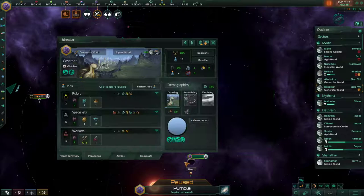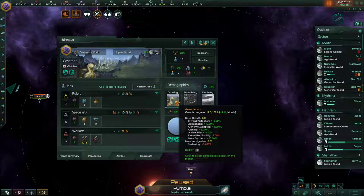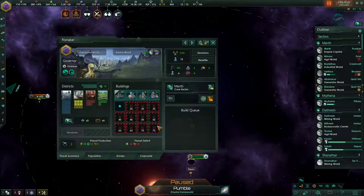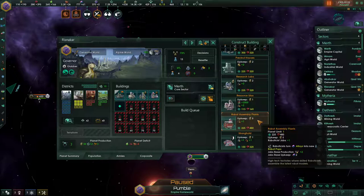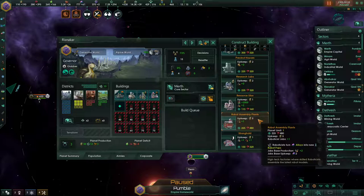Base production of a robot assembly plant is two population growth. For context, base growth of bio pops is three, so an assembly plant gets you a robot pop every 50 months versus a bio pop every 33 months. Hive minds and machine intelligences have their own versions — the hive mind has a spawning pool similar to the gene clinic, while machine intelligence has replicator jobs in their capital building plus a dedicated building per planet, both operating the same way as roboticist jobs for bio empires.